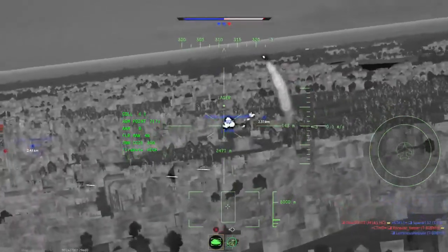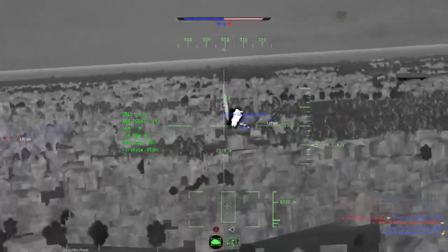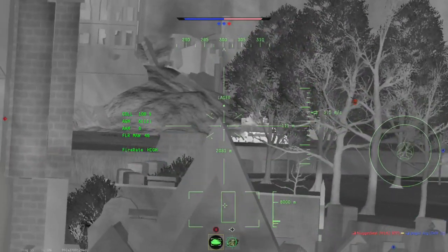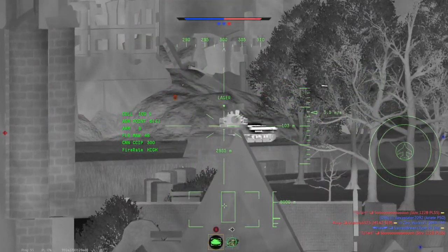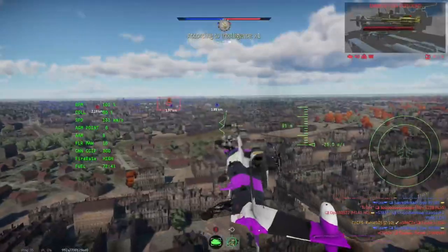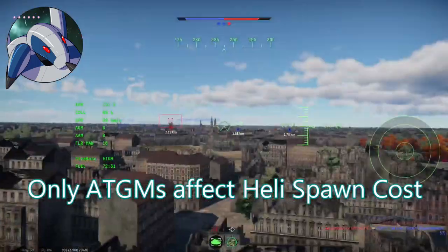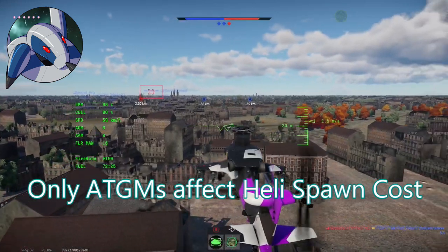Now that we've covered the basics of custom loadouts, we're going to go into how different weapons affect your spawn costs in a ground realistic battle. Starting with helicopters, since they're simpler: helicopters only realistically have two spawn costs, modified up or down based on tier. The first spawn cost covers every weapon on the helicopter except anti-tank guided missiles — rockets, guns, bombs, etc. The second spawn cost is exclusively for ATGMs; if you include even one anti-tank guided missile, it will automatically go up to the second spawn cost.